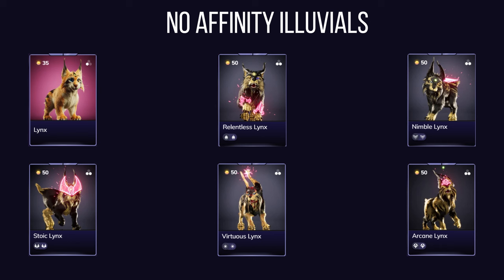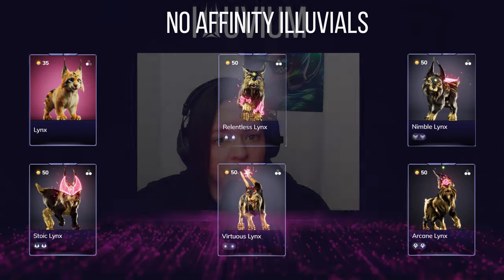As the lynx evolves into its stage two form, that damage shifts from pure to either physical or energy damage as it takes on class abilities. While there are certain times you'll want to use these in your decks, always remember that if you bond your ranger to them, your ranger won't be gaining any affinity.